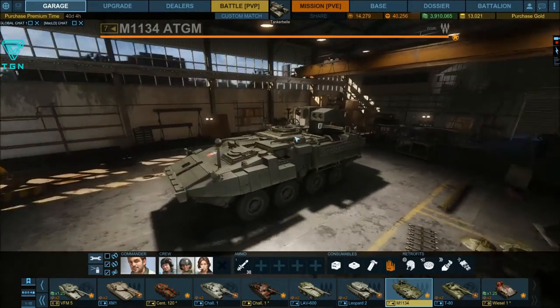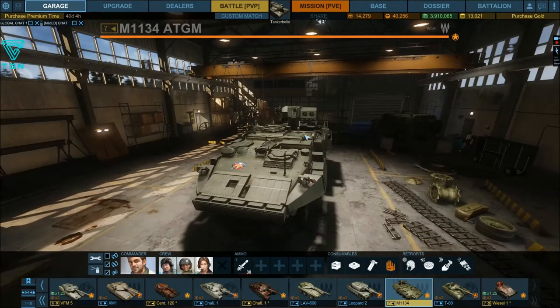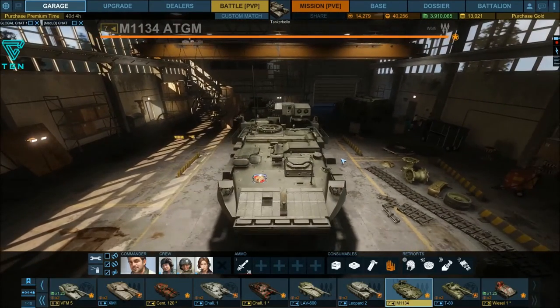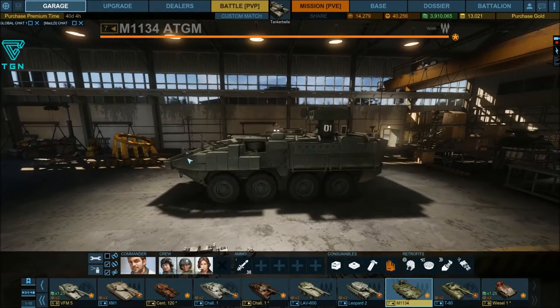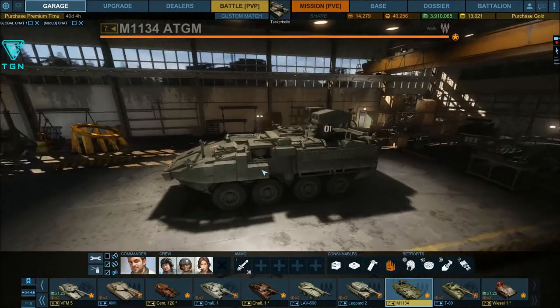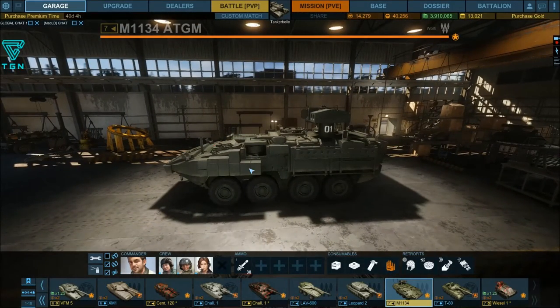I did end up getting this vehicle in my garage. It's got a double-TOW missile system similar to what you find on the M2 Bradley. It has smoke grenades and comes with a total of 30 missiles — basically 15 reloads — and the firing time between each is about two seconds. You can get about 1,080 damage on a salvo of missiles, and the reload time once you fire both is 14 seconds. This is certainly not a vehicle you want to be mixing it up with in a brawl or close range.